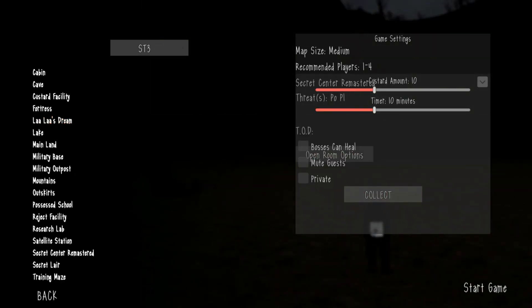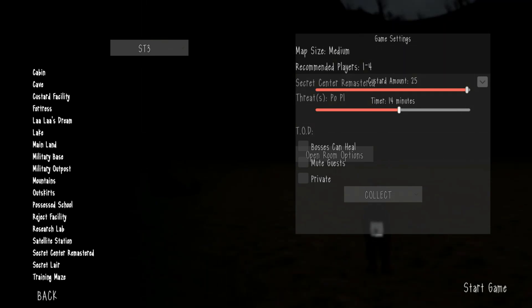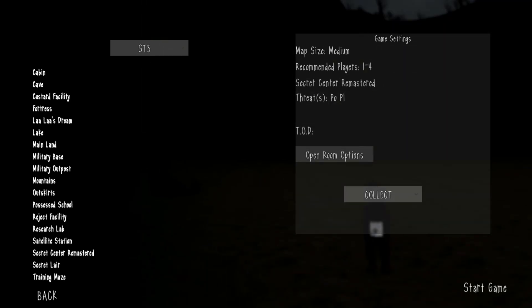Anyway, we're going to do Collect, Custard amount 25, and 14 minutes — sure. I don't think this is going to take that long. I do remember this map fairly well, but maybe Poe will prove to be a challenge. Let's see.